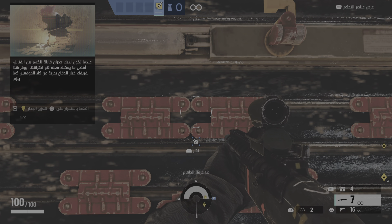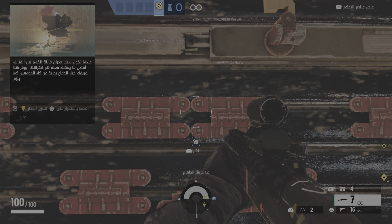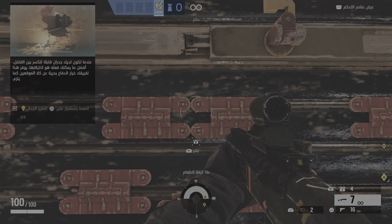When you have breakable walls between bombs, the best thing to do is to breach them. This creates an option for your team to freely defend both sides as needed.